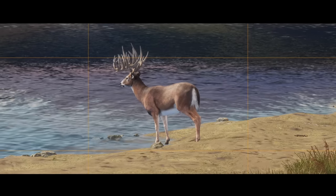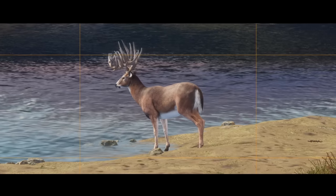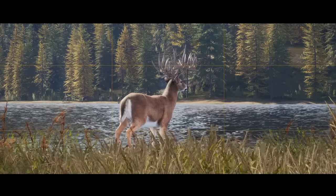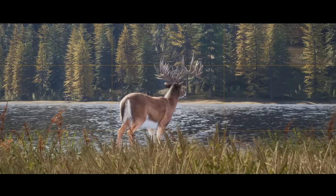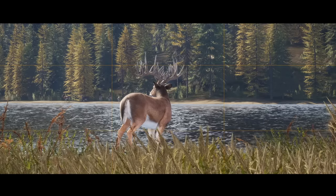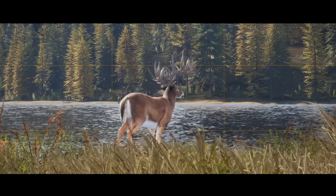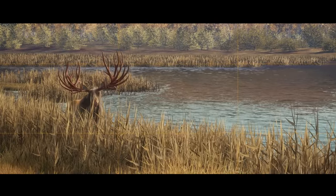The way we did this is actually very simple. I have grinded for countless Great One Whitetail on Layton Lakes, and also grinded for multiple Great One Moose on the same map. So once we got a Great One Moose to spawn, we simply left it alive, took down our tents and blinds that we were using for the moose, and set them up for Whitetail. A couple days later, we got a Whitetail Great One to spawn as well.